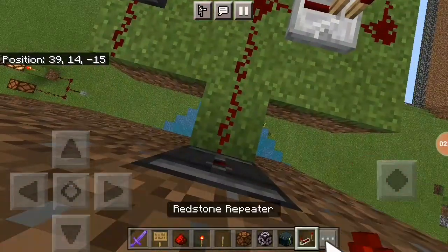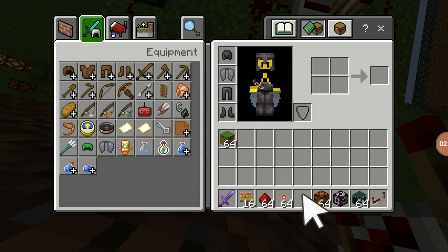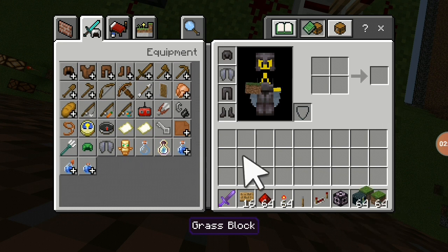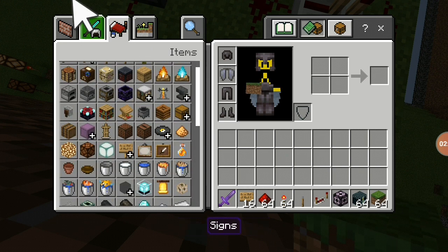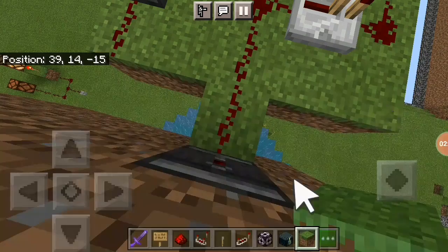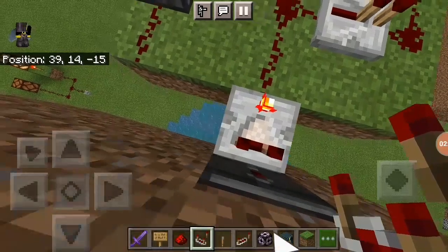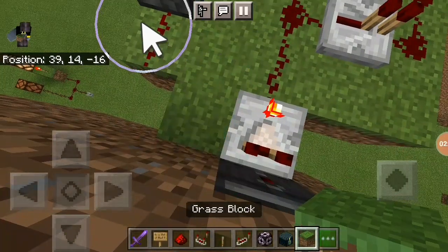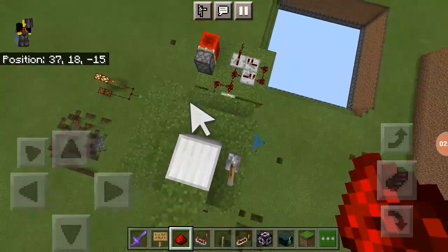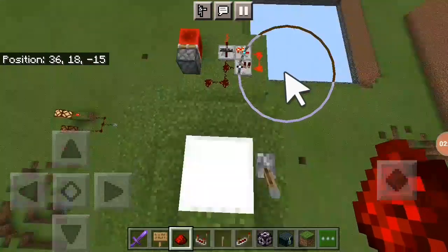What if we were to turn this into a comparator and then do the comparator trick? I have absolutely no clue whether this is going to work or not, because I've never messed around with stuff like this — especially observers. I don't like observers, I never use them. This should work. And yet it's not.